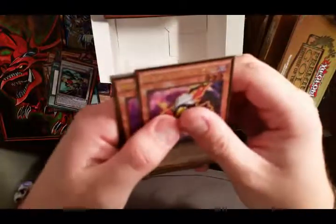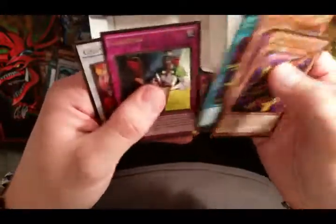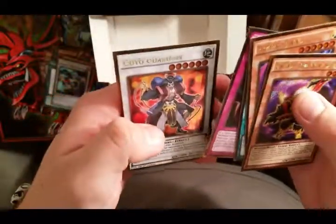Come on baby, give us a Raigeki! Black Wing, Santa Claus, My Body is a Shield, Ceasefire, and a Gorz the Guardian. Not too bad, nice.